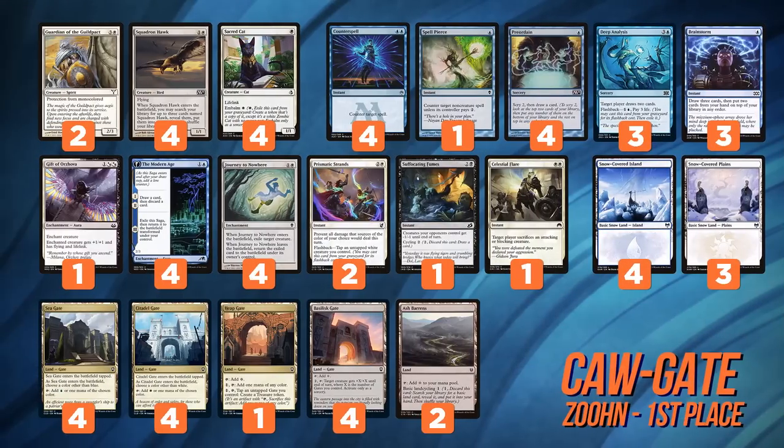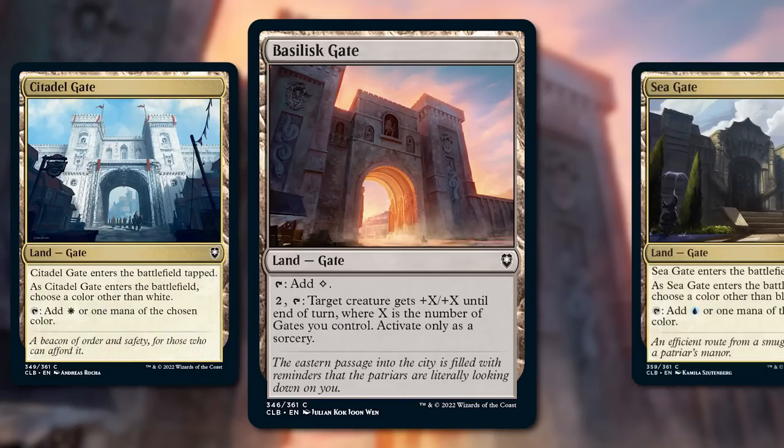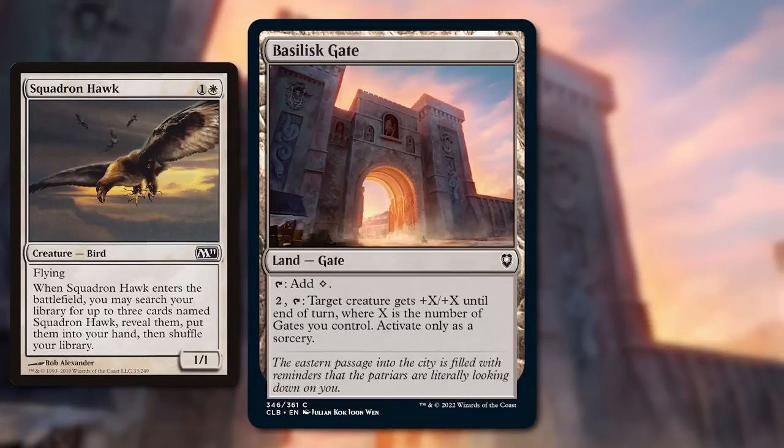Zune took first place in the recent challenge with this deck, which I'm calling Kaw Gate, and it looks like a masterpiece. One of the problems has been: how does this deck kill without its equipment? And the secret? Gates — namely Basilisk Gate. Using the new mana-fixing Gatelands like Citadel Gate and Seagate from Baldur's Gate, these power up Basilisk Gate, letting a single Squadron Hawk represent burst damage in the air.